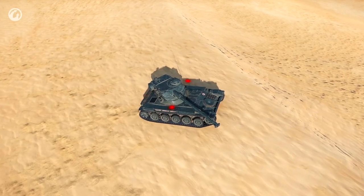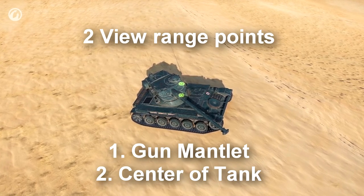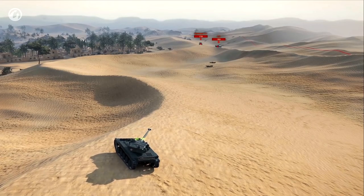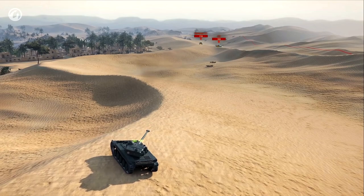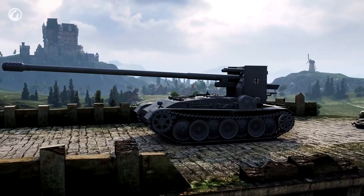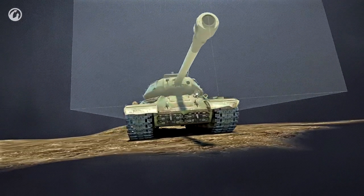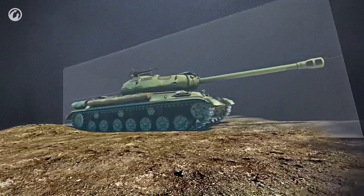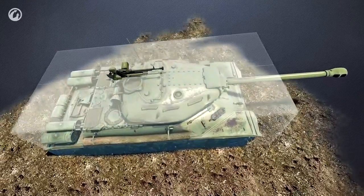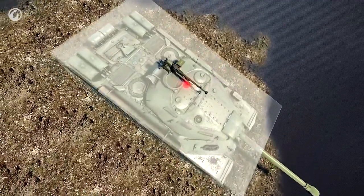Every tank in the game has seven visibility checkpoints and two view range ports. The latter are needed to spot enemy vehicles. These ports emit virtual vision rays. If these rays cross the visibility checkpoints on enemy vehicles, then an enemy is spotted. To understand the location of these points better, imagine your favorite vehicle covered with a box. Turret location, gun length, machine guns and antennas don't affect the box size. Only the overall size of the vehicle's physics model is taken into account. There's a checkpoint right at the center of the box roof.